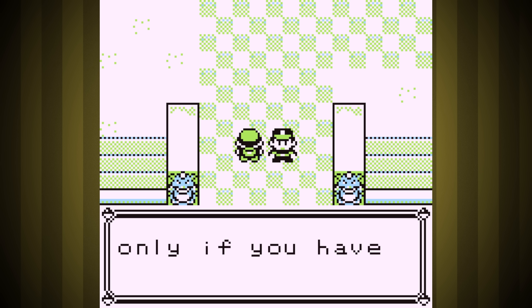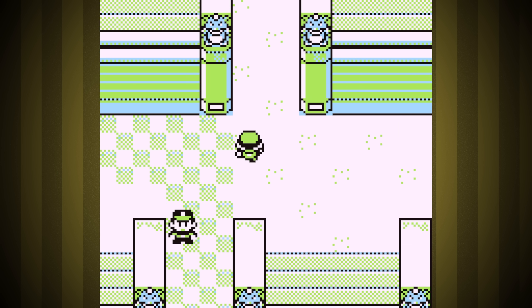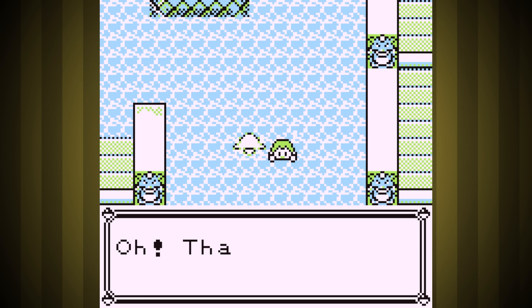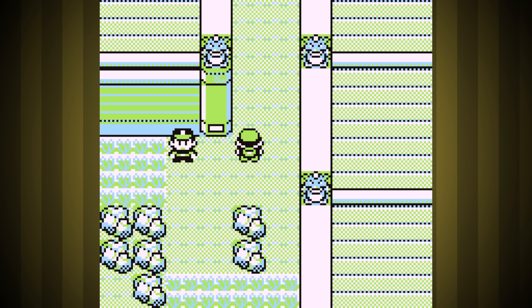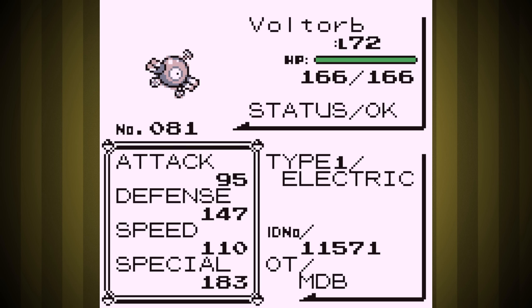We're on our way to the Elite Four to end the run. We're in the low-level 70s, about average for this point in these challenges. The only ground types we have to fight in the Elite Four itself are Onyx, and they're super weak to Sonic Boom. Now that we're at the Elite Four, let's take a look at our team — 183 special has got to be some of the highest special for a Pokemon in the low 70s that we've ever had in one of these challenges. We're not super fast, but I think we can probably sweep a decent amount.